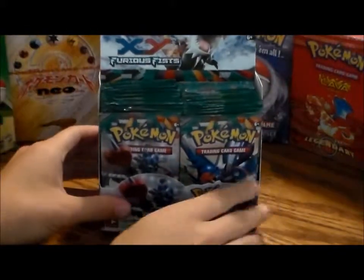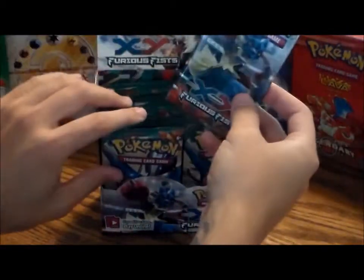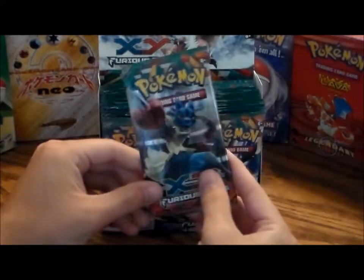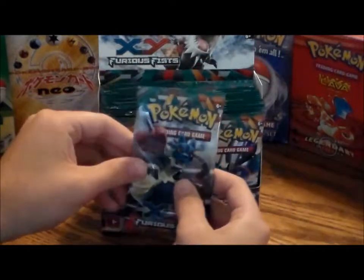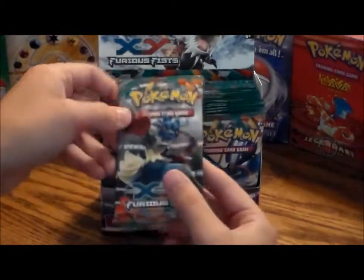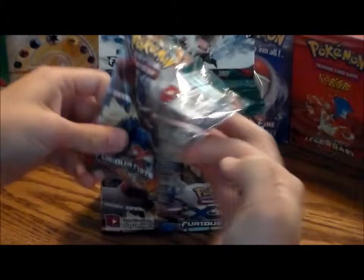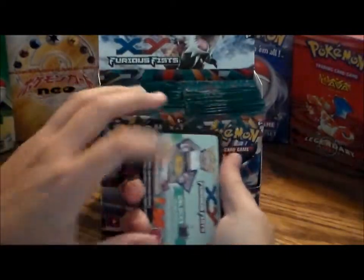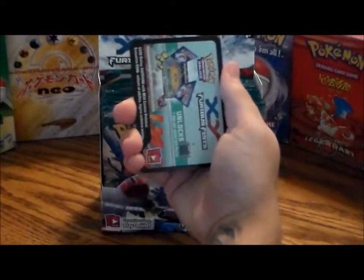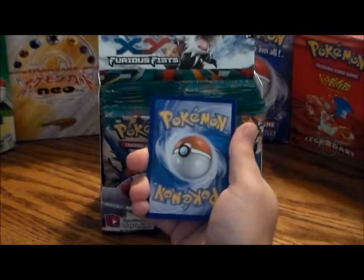Looks pretty cute, some nice artwork. Jesus Christ, 36 packs — this may take a while. Let's get started. They've got that fresh pack smell. Just like all my pack openings, these X and Y cards — if you want one, leave a comment; I'll give ten of them away and send you guys the code.